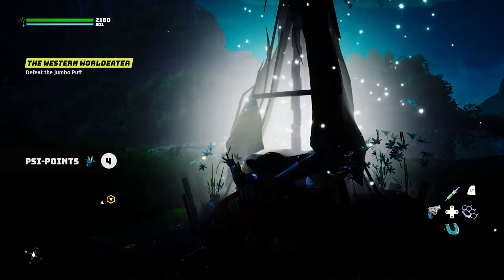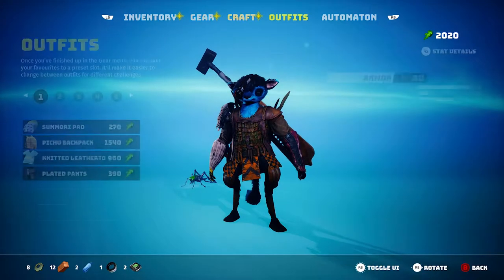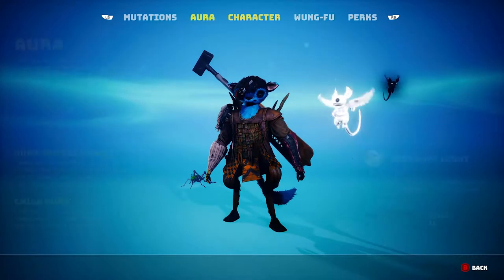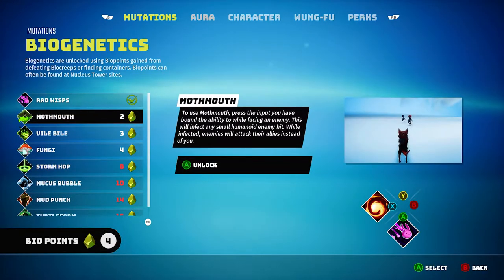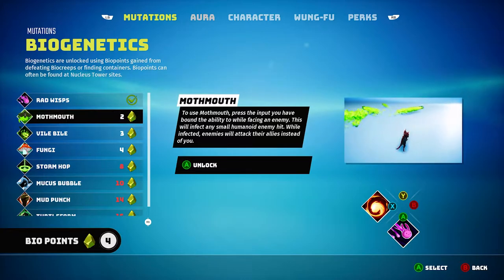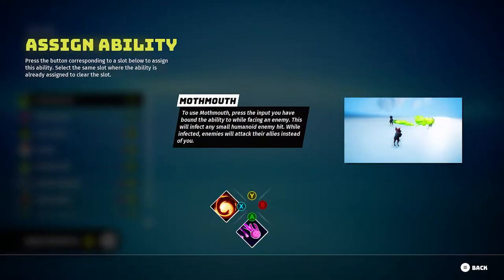We got four side points — let's unlock another ability and maybe do some crafting to start off the video. Let's go to powers first. Let's go to biogenetics. I kind of want the moth mouth — this will infect any small humanoid enemy hit, and while infected, enemies will attack their allies. A hundred percent yes — unlocked a new secret for yourself!